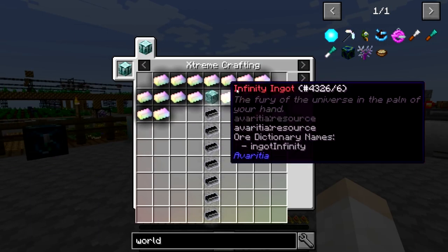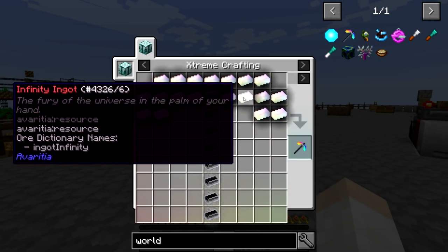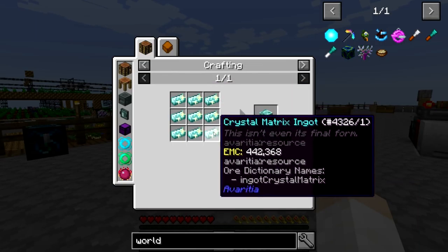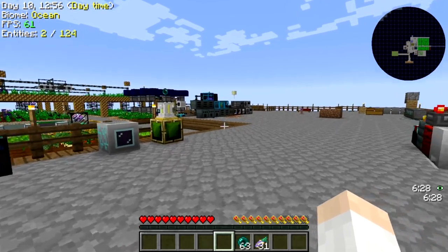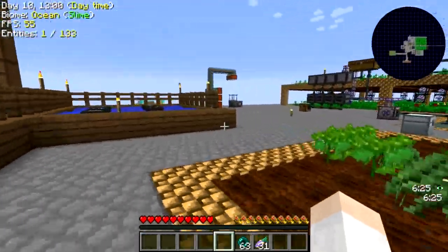We can pretty easily do that now. We have the Neutronium, we have the Infinity Ingots, and we have the Crystal Matrix ingots to make this happen. We will do that later on in the episode, but first we have something today that we are going to take a look at.